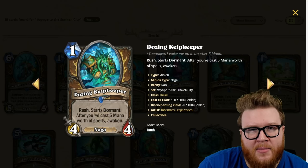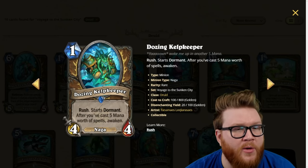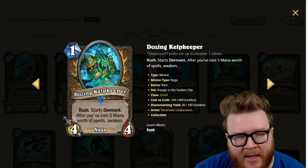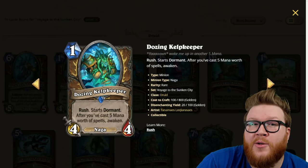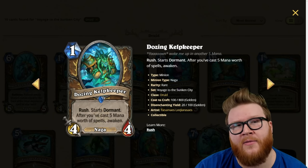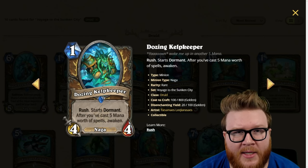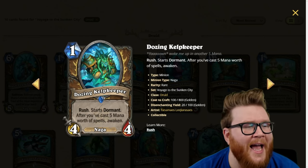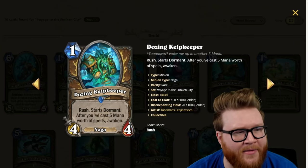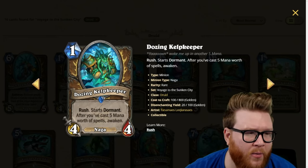In an overgrowth-style Druid world, where you're taking those pass turns while ramping, this lets you set up a world where as you spend mana on ramp you're still able to react to your opponent's board. If you topdeck this late in the game you can often spend five mana immediately after having played it, so it retains reactivity in the late game as well. Really nice little four-star card.